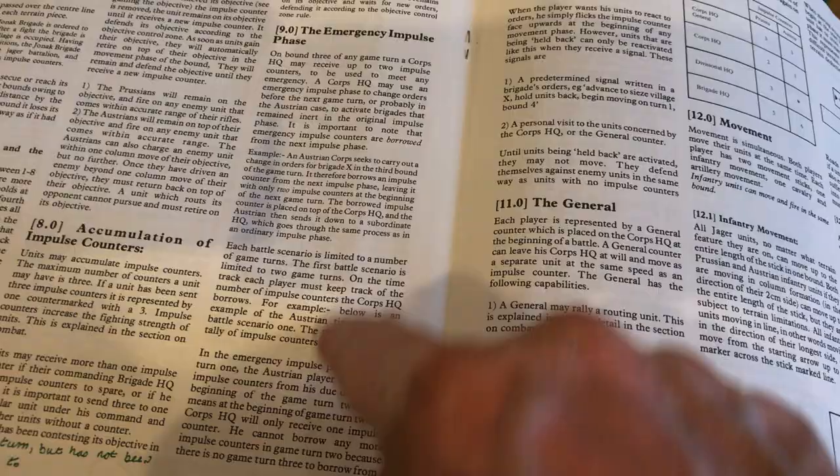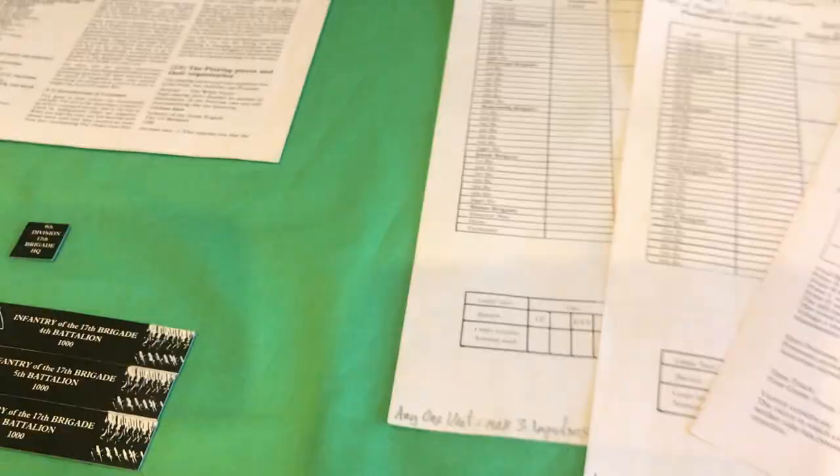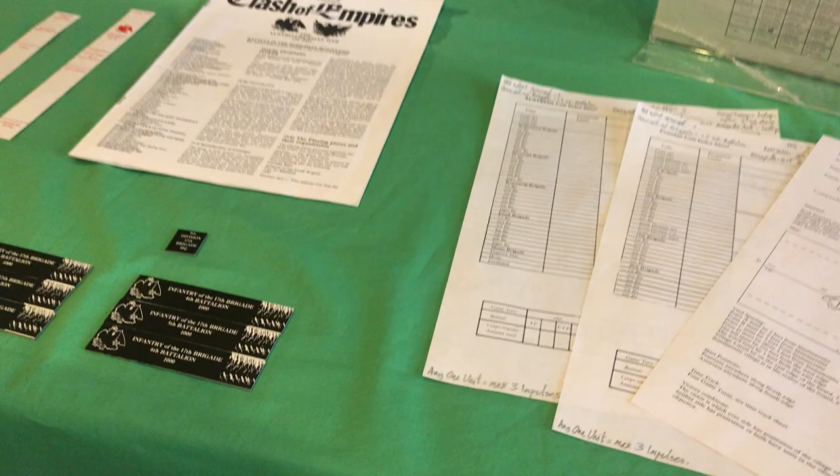What else do you get in the box? You get the rules — a very slim booklet, doesn't have page numbers, but there are 23 cases and the rules are written in an easy style. They are somewhat case-numbered, at least in paragraphs, and they're quite easy to understand. There are some slightly different concepts involved, but especially if you set things out and see how it's all laid out, it's easy to see what's going on.